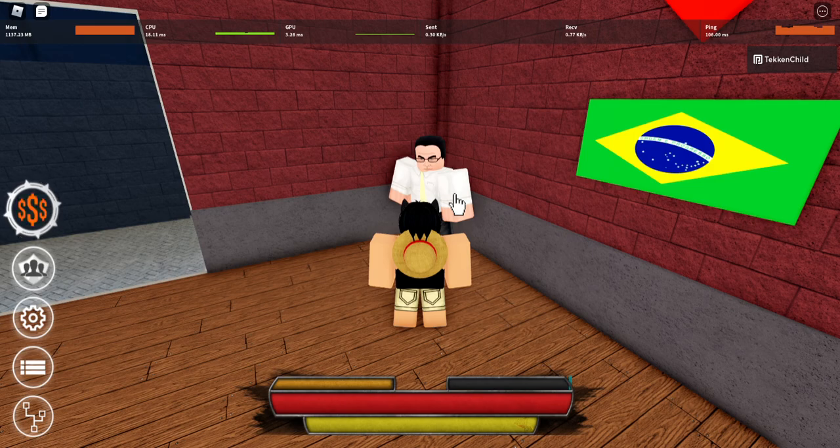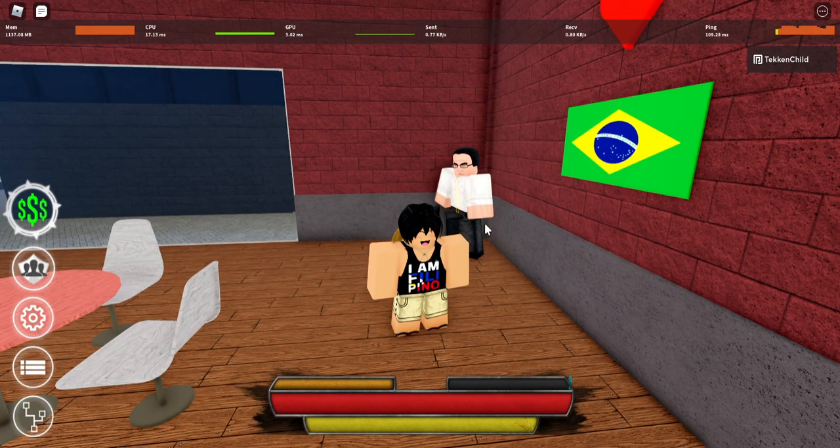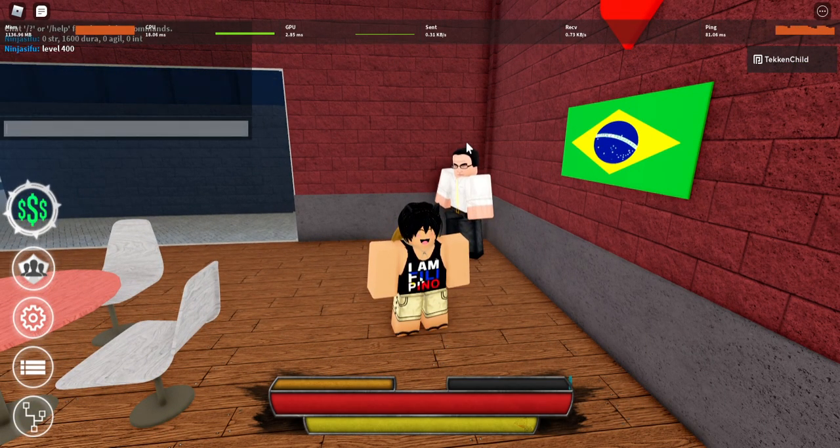You need some mental fortitude so that you can prepare for looking at this. In Project Baki 2, we have Senator Armstrong with his nanomachine style. You need 0 everything except for durability — you need 1600 durability. So: 0 strength, 1600 durability, 0 agility, 0 intellect. You need to be level 400 to get this style.